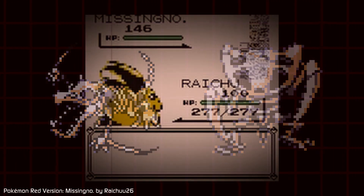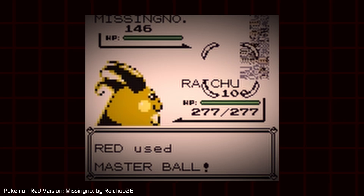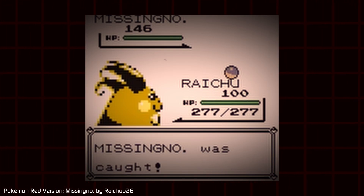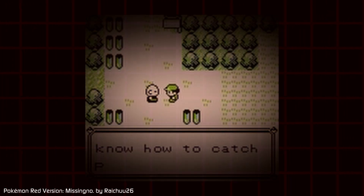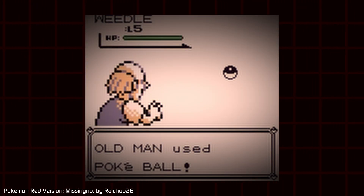The less scary part is that even though this is all very unintentional, this glitch could be explained through code. When you talk to the old man, he gives you a tutorial on how to catch Pokemon and replaces your name with 'Old Man.'